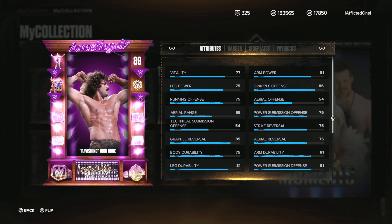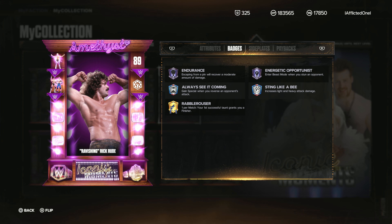We have Ravishing Rick Rude — Sting Like a Bee, Always See It Coming. The badges are a little bit low — just a Ripple Rouser Tier 1. A little bit low for Amethyst, in my opinion.